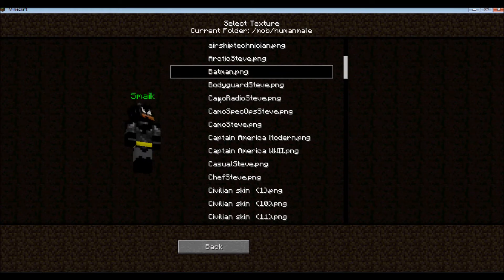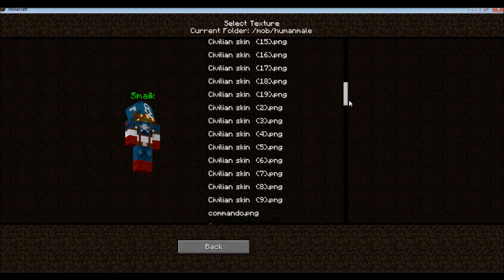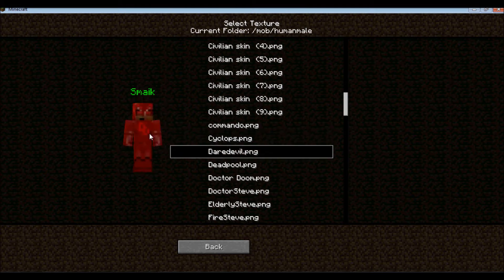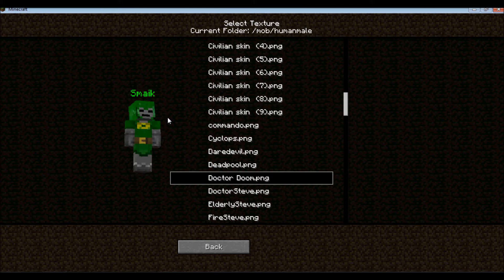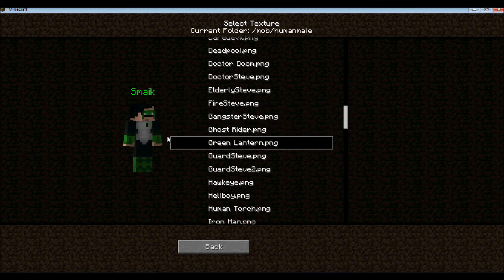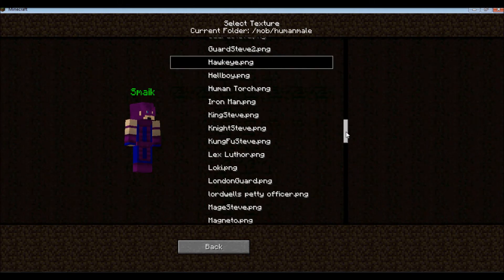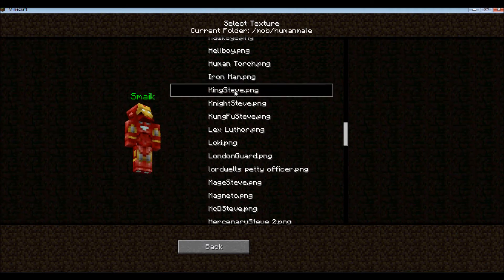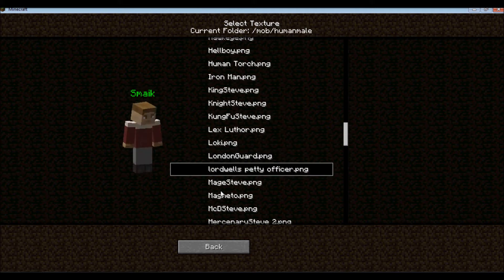And then we have Batman — yeah, that's cool. Captain America, two different ones. Commando. Cyclops from X-Men. Daredevil. Deadpool — awesome, also from X-Men. Doctor Doom, doesn't really look much like Doctor Doom to me. Ghost Rider. Green Lantern. Hawkeye. Hellboy. Human Torch. Iron Man — oh, that is sweet. King Steve. Kung Fu Steve. Lex Luthor. Loki. London Guard — that's more Steampunk.